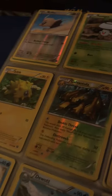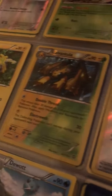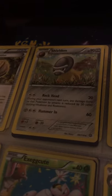Dragapult cards are going to be worth a lot of money in the future — I can already tell. I've got Joltik, Galvantula, Lilligant, Oshawott, Dewott, and Samurott — but missing one. I also have Beartic and Cryogonal's full evolution, some more trainer cards, and Vanillite's ice cream evolution line.